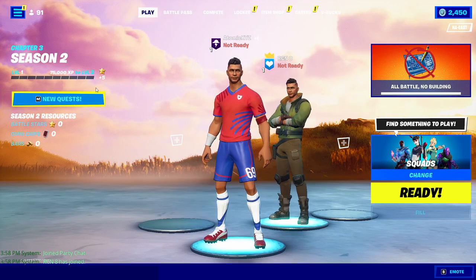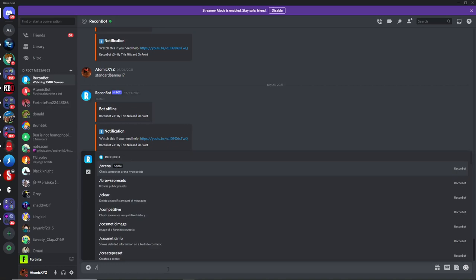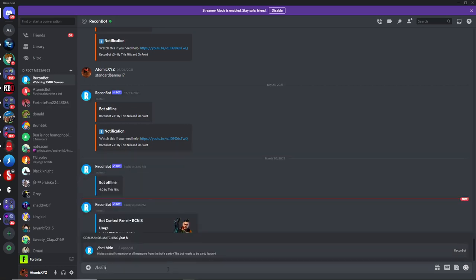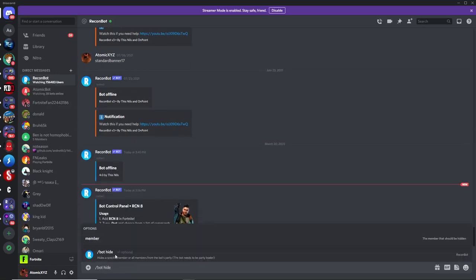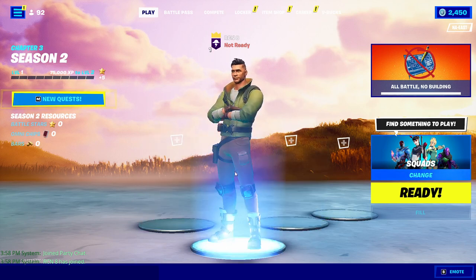One of the commands I like to use right when I start the bot is the hide command. Just type in slash bot and then hide, then press enter if you want to hide everyone in the party. This will hide every person in the party that's not the bot, so it'll look like you're actually controlling the bot.